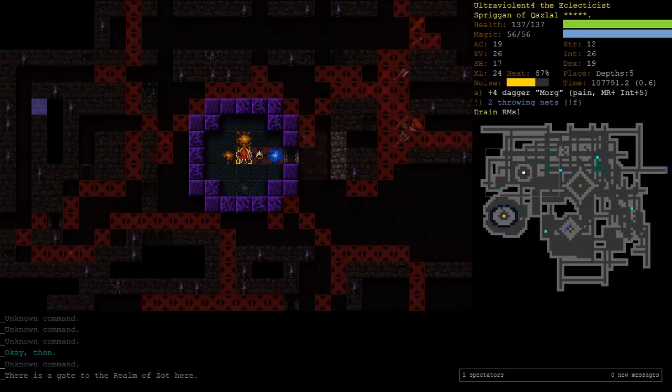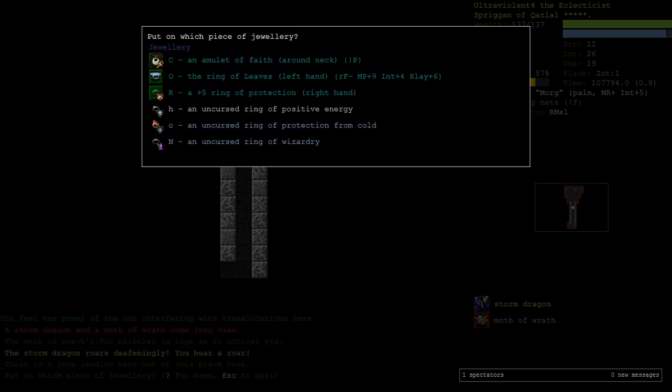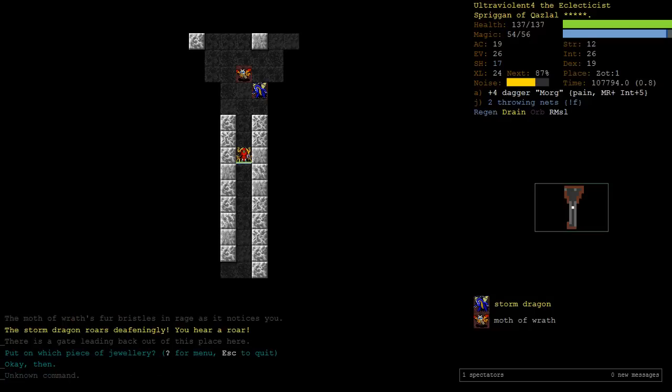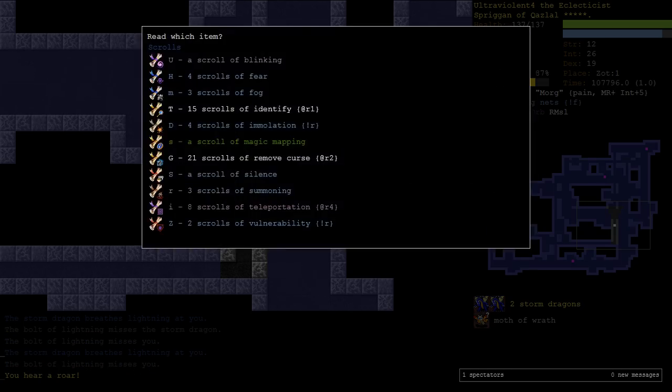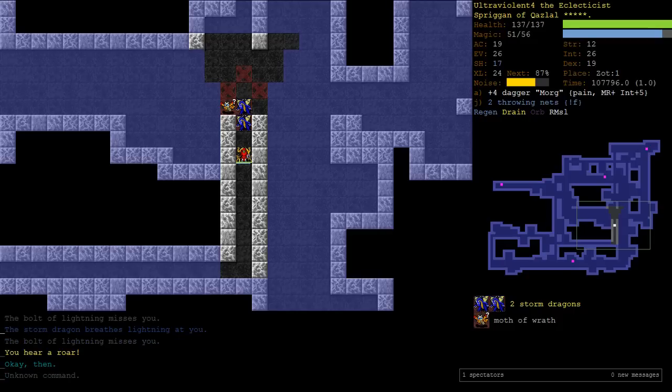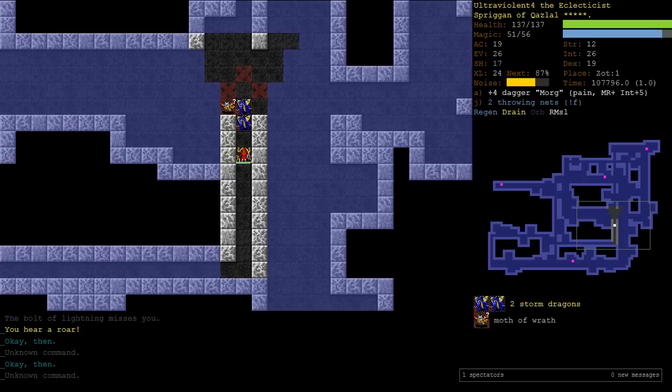I'm kind of nervous about this one. These Storm Dragons - I'm also going to Magic Map. Wait, we only have one Magic Mapping Scroll. I'm crazy. All those times before I was like, we have a million Magic Mapping Scrolls, we'll just read them all. I just banked 5 for Zot in my head, like they were already in the bank. But I was actually using my Zot Magic Mapping Scrolls. Oh, I'm dumb.